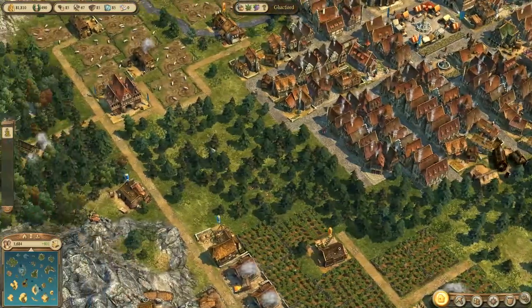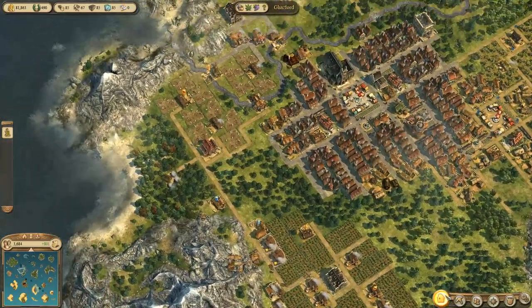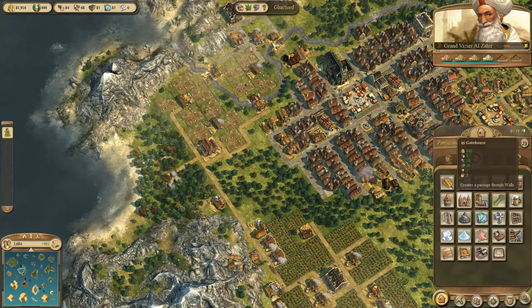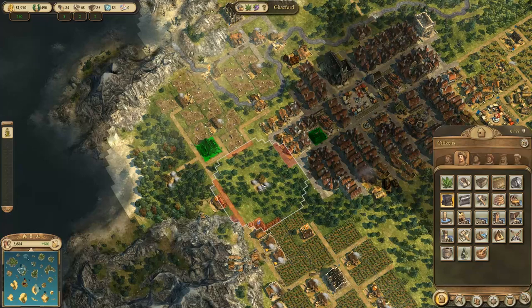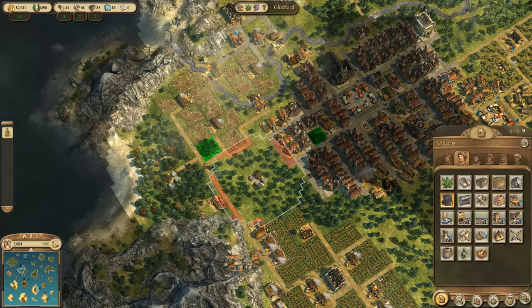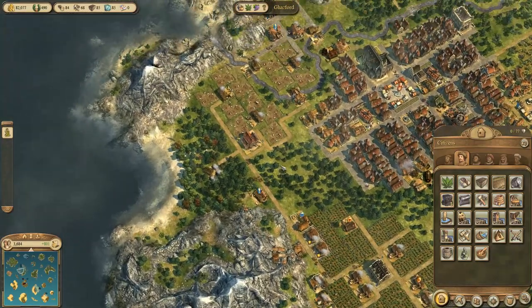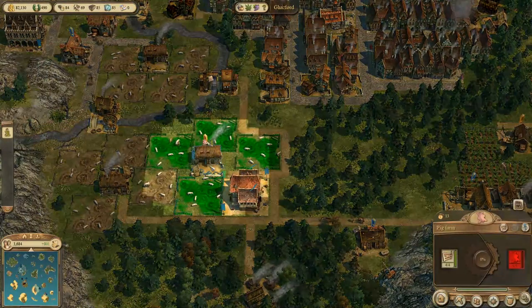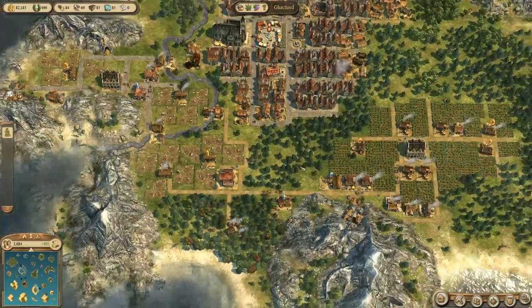For here, I guess I can go ahead and put down a charcoal burner. We're going to need one, because that is one of the requirements for us. The Sultan will allow you to construct these buildings. The cattle farms are basically like the pig farms, only instead of four, I think they only take three.